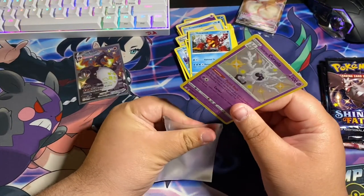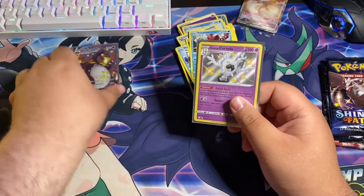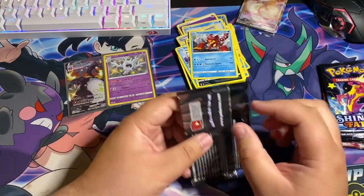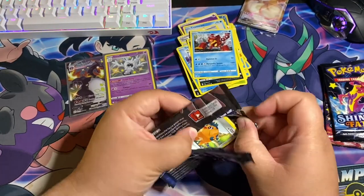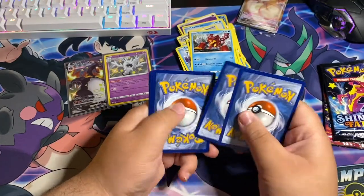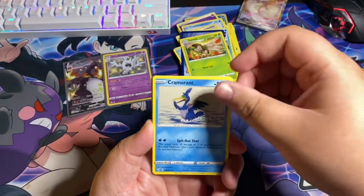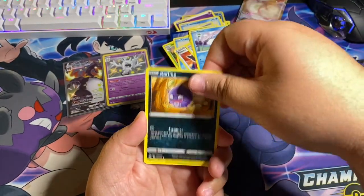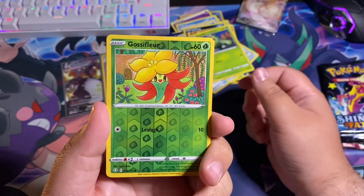Holy crap, we got the second shiny. These sleeves are kind of hard to pull apart. Our second shiny right there alongside the Charizard. I cannot believe I pulled the shiny Charizard and I still haven't pulled the Charizard VMAX from Darkness Ablaze. Here's the code guys, enjoy. Next pack: Trapinch, Cramorant, Rusted Shield, Rhydon, Horsey, Snom, Morpeko, Cacnea, Shedinja, Gossifleur - reverse hollow, and that's Gossifleur again.